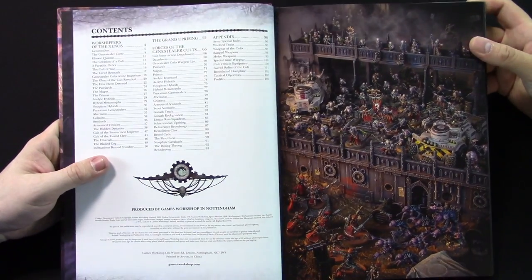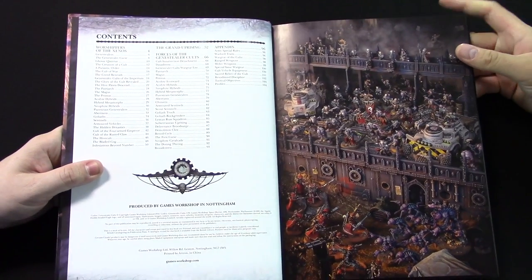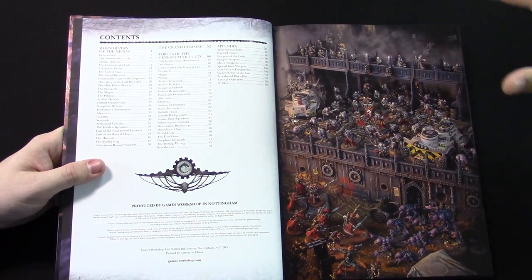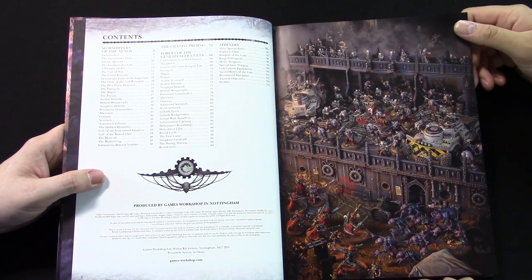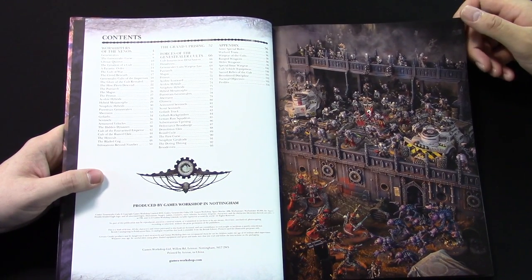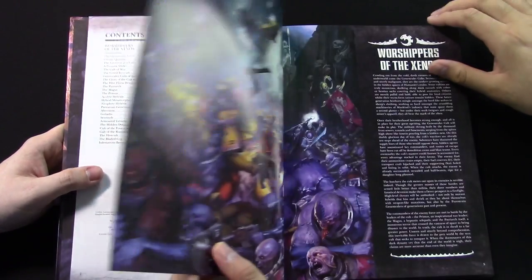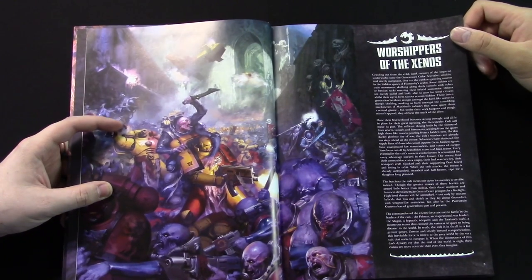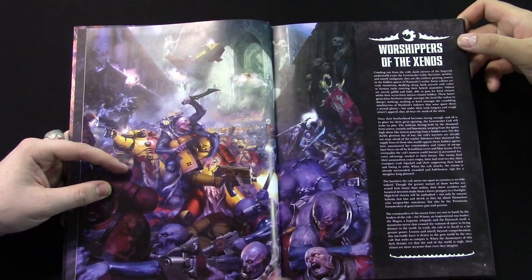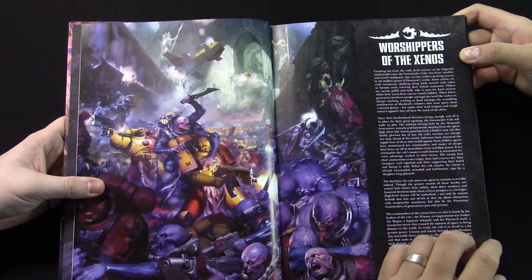So we've got your contents here, as you can see — typical table of contents, breakdown of all the different sections. Awesome art. This book is full of really cool art. The Goliath trucks are probably my favorite model — they've got to be coming out, like, next week. A really great piece of art with the Howling Griffons fighting the Genestealer uprising, which is pretty awesome.